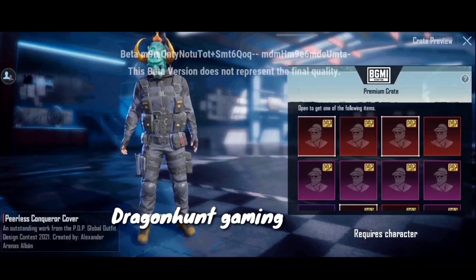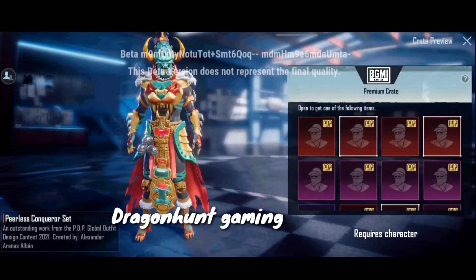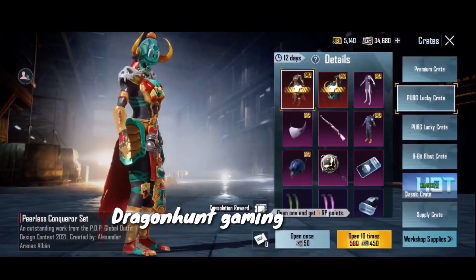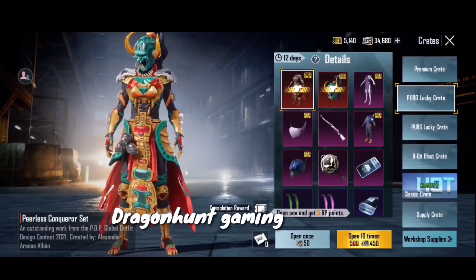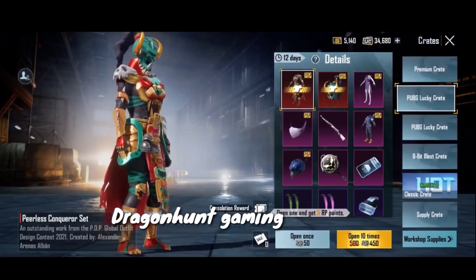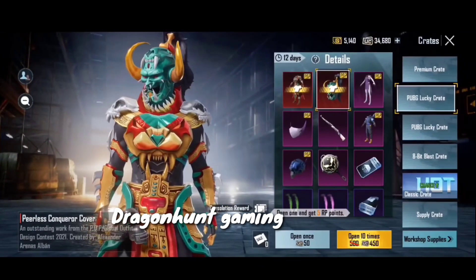This could be a good item. But this mythic item — oh my God — here is a Peerless Conqueror set. Oh my God, this is a devil. Yes, it sounds like devil. It is a pure devil. This is the Path of Peerless Conqueror set. This is a mythic set.